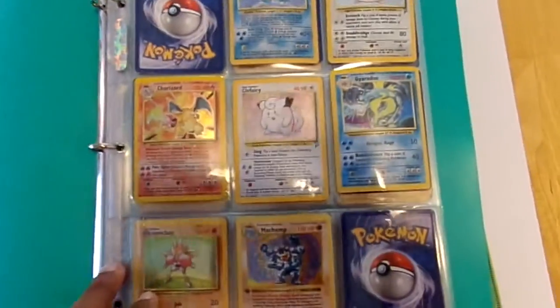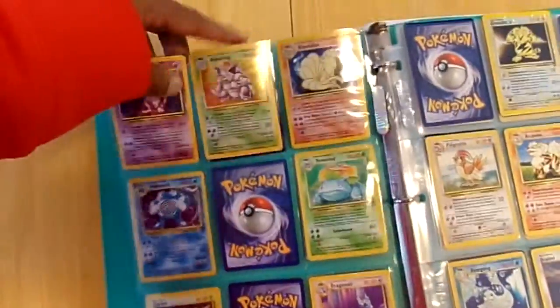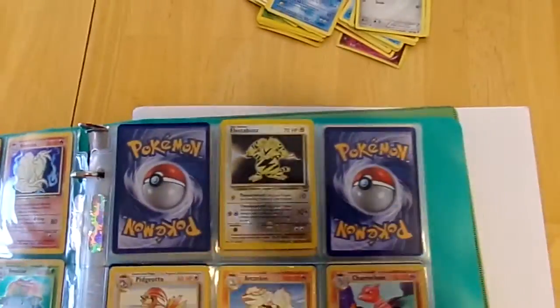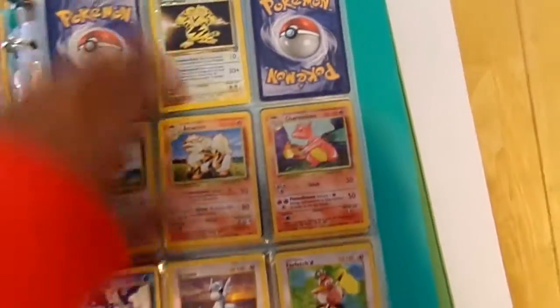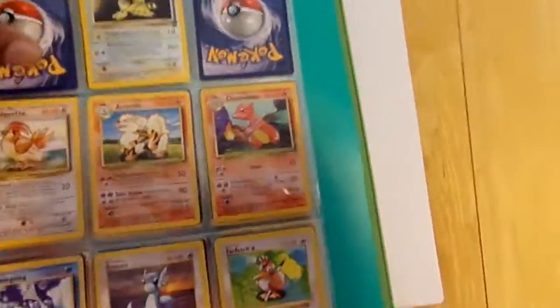You got that Alakazam. Forget what goes here — I ain't even gonna lie. If y'all know the missing spaces, I think I'm missing Scyther or something. No wait, Scyther is Jungle — what am I talking about? But I got the original Base Set popping in this book.